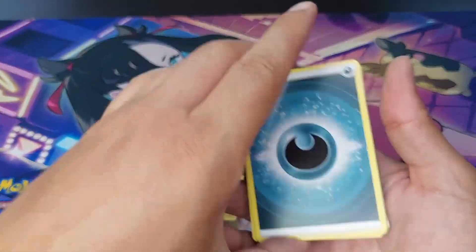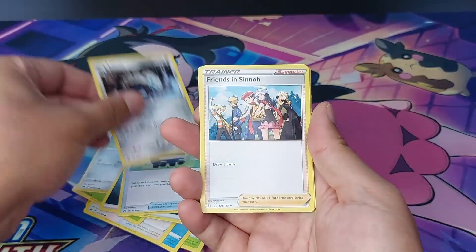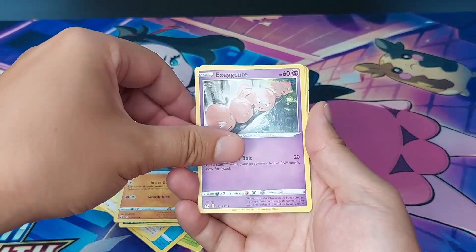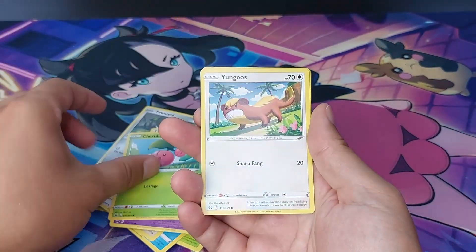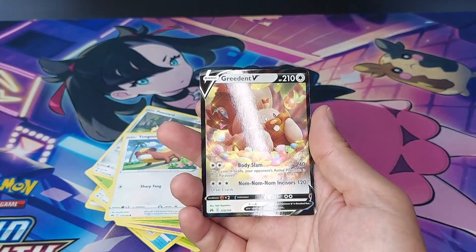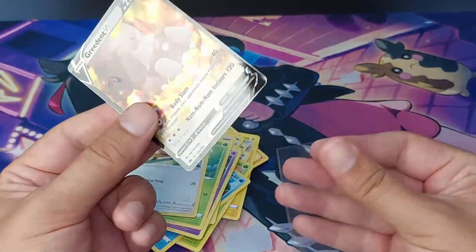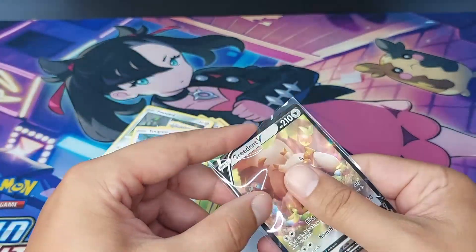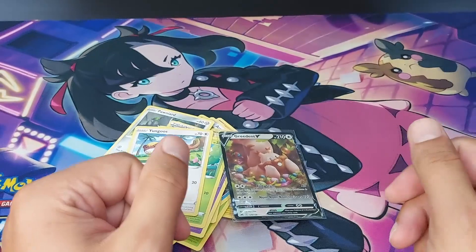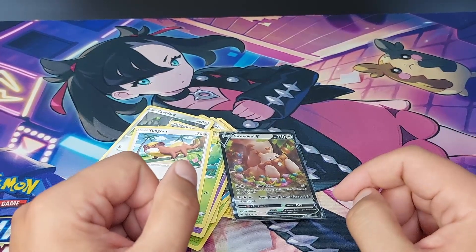Last pack — four to the front. Dark Energy, Rescue Carrier, Lairon, Frenzied Sino, Purrloin, Rockruff, Exeggcute, Cherubi, Pangoro — reverse holo Pangoro and a Greedant V. Third hit! Let me know in the comment section below, peeps, what's your ratio on these tins. I got kind of three out of each tin, except the first one where I got one and a half.